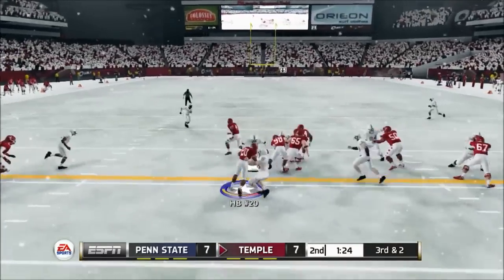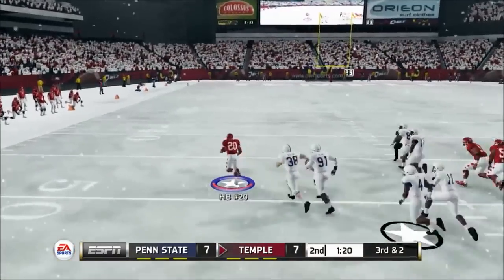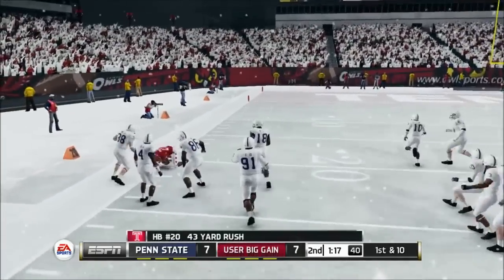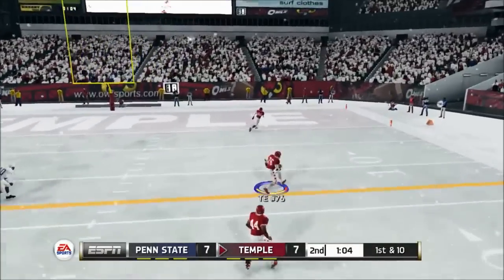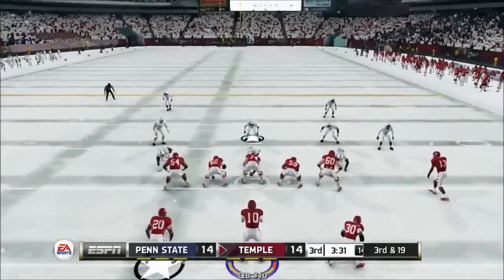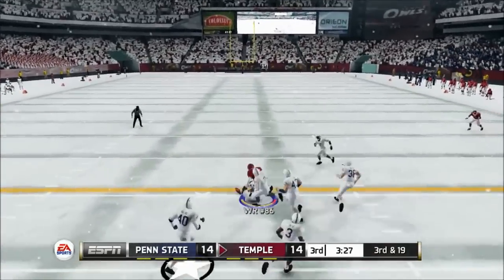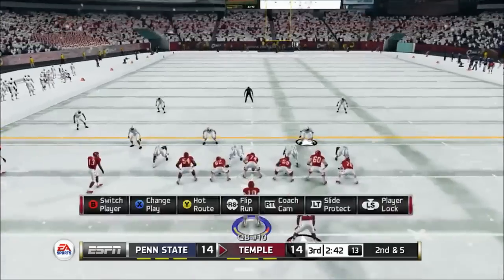On third and two, the halfback breaks three tackles on his way for a huge run with five guys chasing him. He's brought down but not before picking up 43 yards on the play. On first and 10, Thompson finds his tight end, who has enough space — that's going to be a huge touchdown for Temple. In the second half, tied at 14, he finds his wideout for a great third-and-19 conversion, picking up 20 yards.